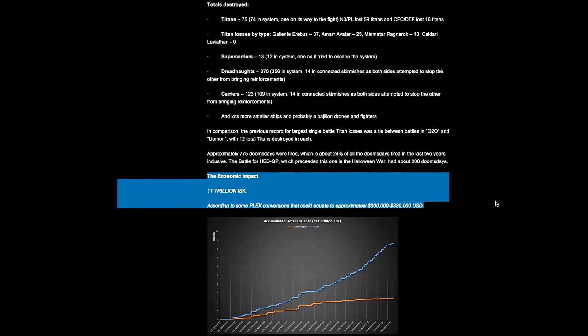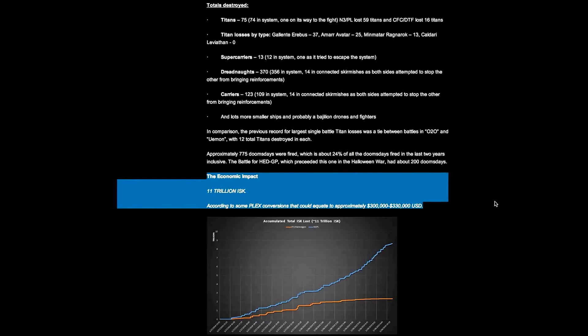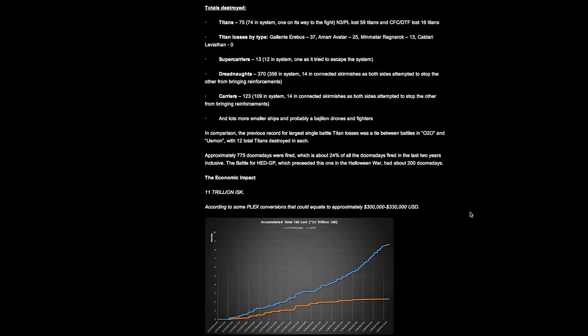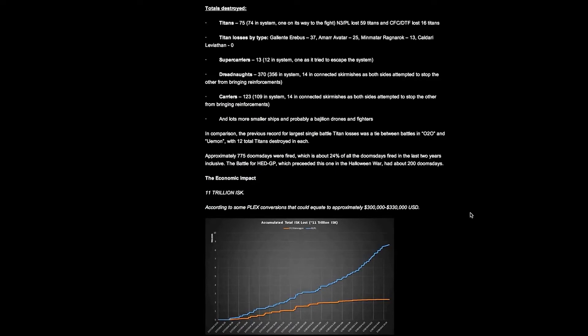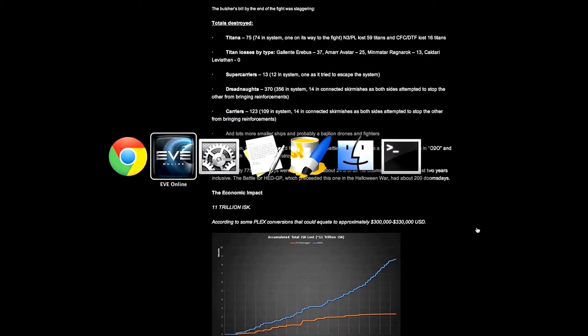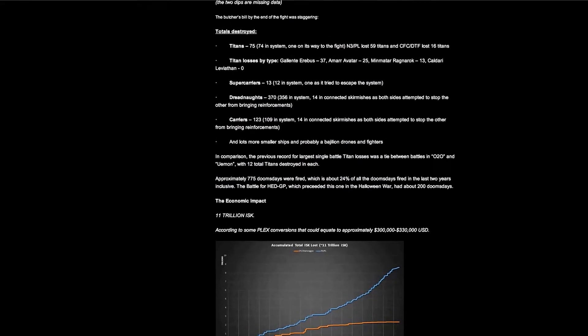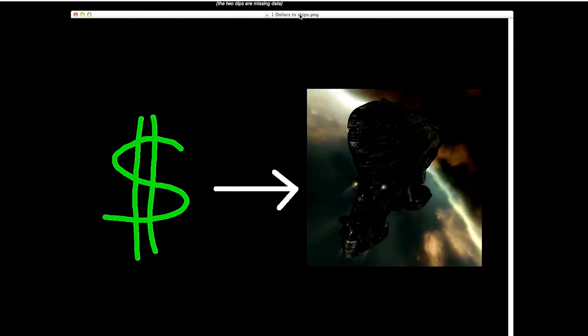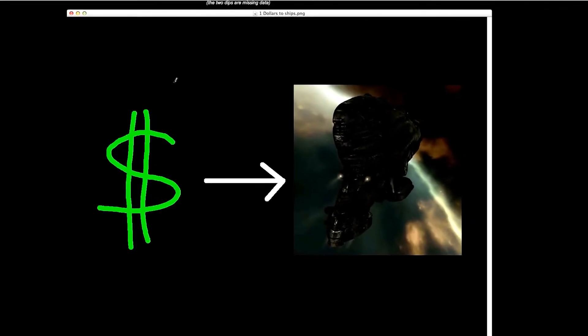For players who are not familiar with the relevant mechanics, this number can sometimes cause some confusion about what it actually means. Some people have gotten the mistaken impression that in EVE Online, you can pay CCP money to get ships — that dollars become ships.